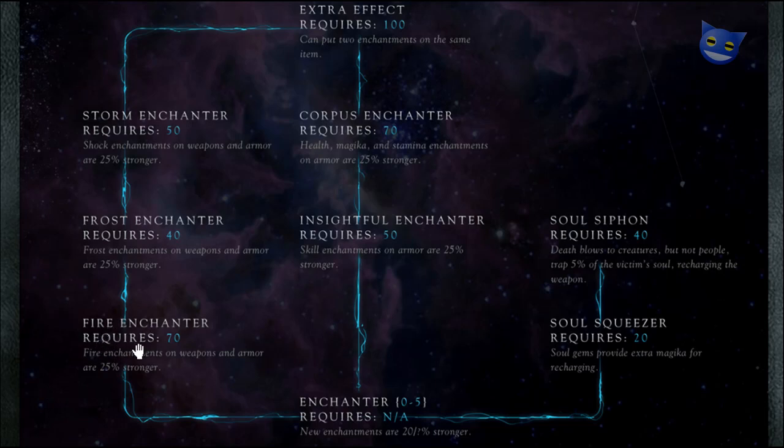Fire Enchanter requires level 70 — fire enchantments on weapons and armor are 25% stronger. Then we've got Frost Enchanter, which is basically the same thing: enchantments on weapons and armor are 25% stronger. And then Storm Enchanter: Shock enchantments on weapons and armor are 25% stronger. This says 70, but I think it should say 30, actually.